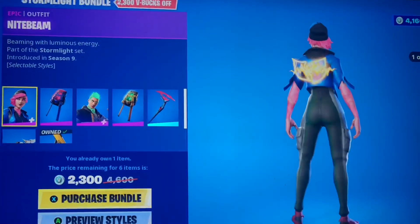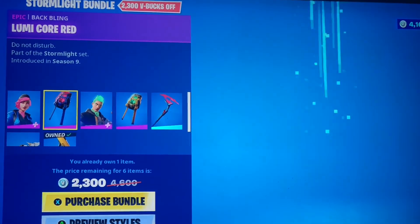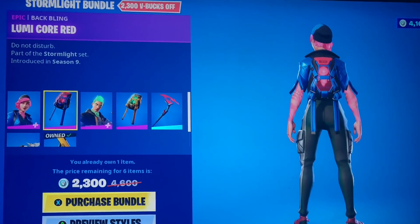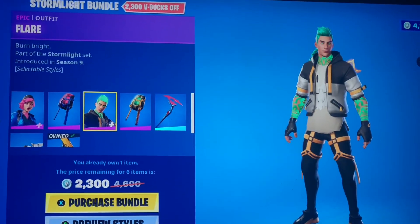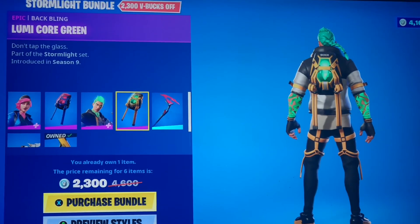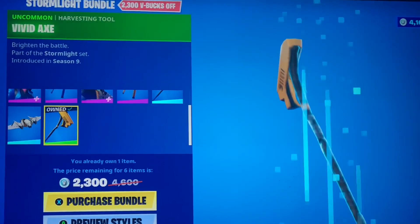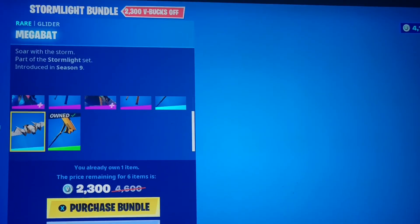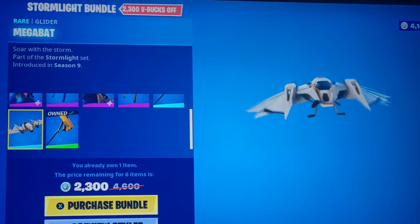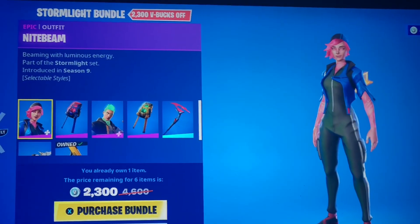We have the Stormlight bundle with Night Beam, with her glow version — the Lumicore red. We have the Flare with his glowing style and non-glowing style — the Lumicore green. The Splintered Light Pickaxe, the Vivid Axe, and the Megabat glider. It's a very random set, but people have their taste.